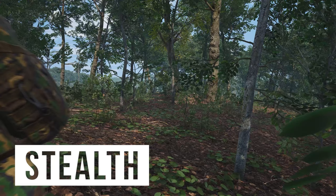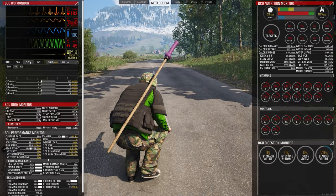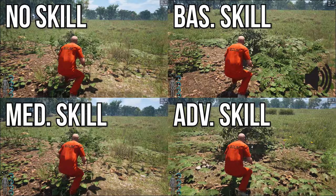To level up stealth, all you need to do is crouch and walk, and you will slowly level up your stealth skill. Stealth is really important because it allows your character to be more quiet to other players as well as puppets and mechs.